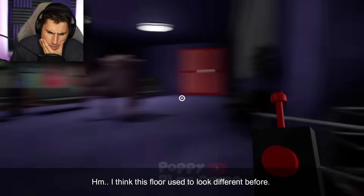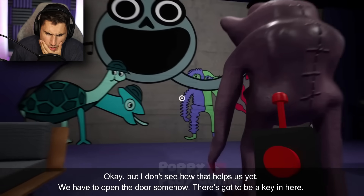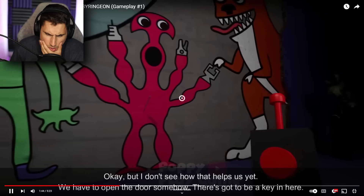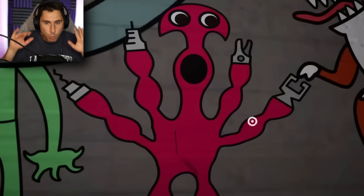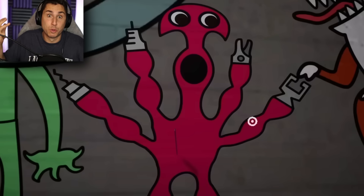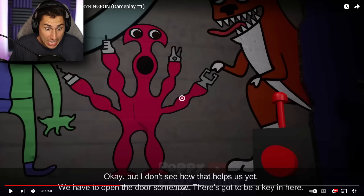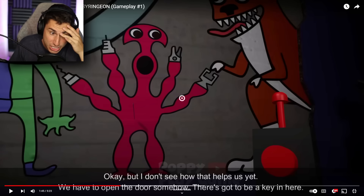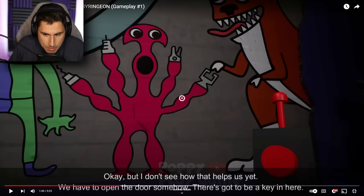I think this floor used to look different before. Did Sir Agent make a clinic here? I don't see how that helps us - we have to open the door somehow. There's got to be a key in here. I'm going to pause one more time. Who is this guy that I'm looking at right here? I don't know if this is going to be an actual monster in Garten of Banban 6 or if this is just a fan-made monster. But this dude looks kind of freaky - he's got like four different weapons on his tentacles. The only thing that makes me think this guy might be real is all the other characters on this wall are real Garten of Banban 6 characters.